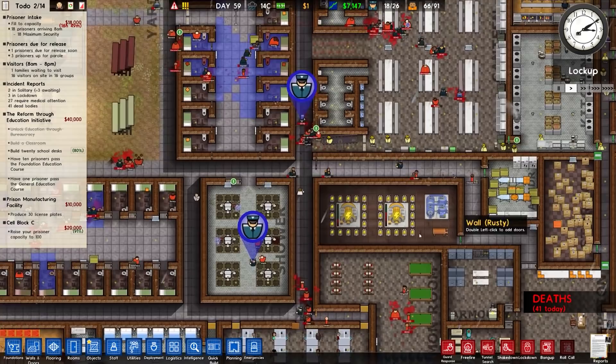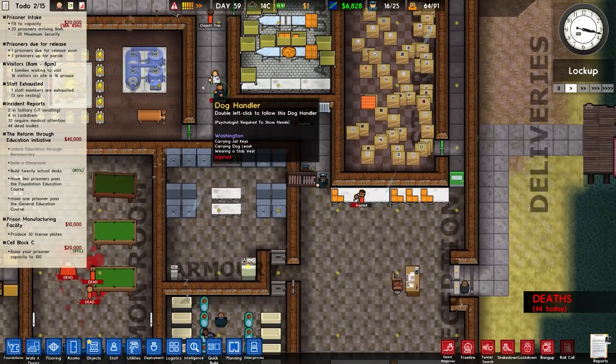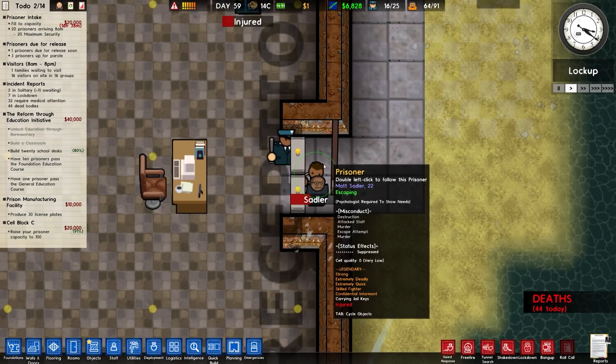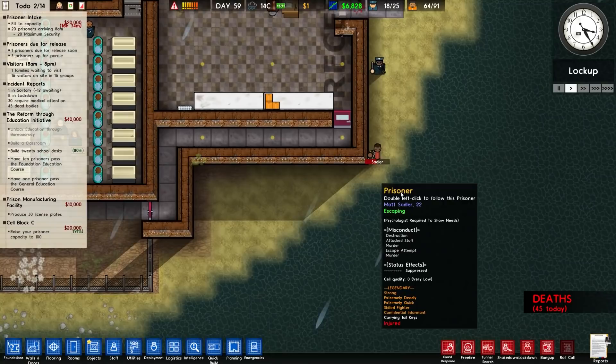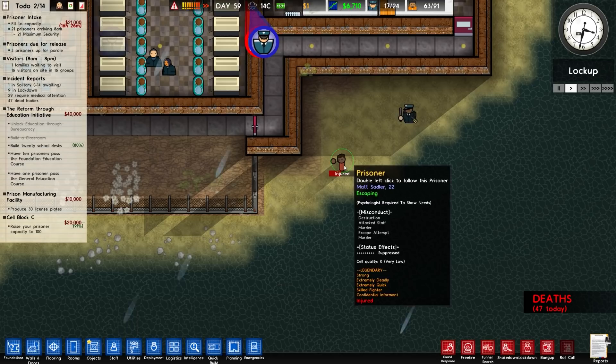There's a shotgun on the ground and we're up to 36 deaths — good grief. That is a very thirsty set of prisoners. To be fair, they're all high risk and have a lot of traits like extremely deadly and extremely tough. Interestingly, only two prisoners so far have chosen to try and escape. Prisoner Matt Sadler here is going outside with a set of keys, actually following the same escape route I used in the previous episode.